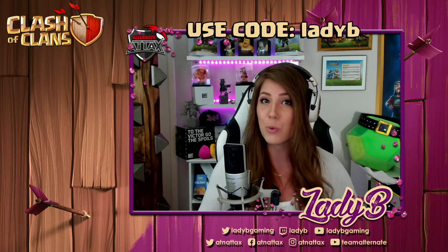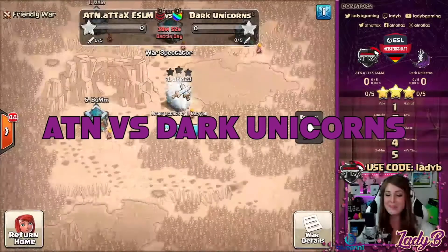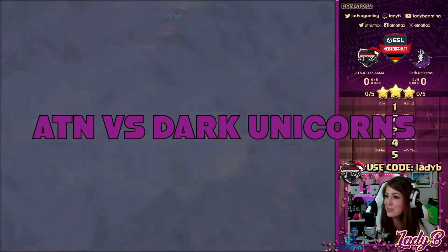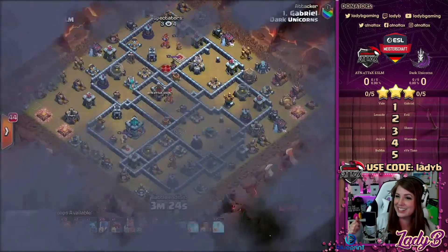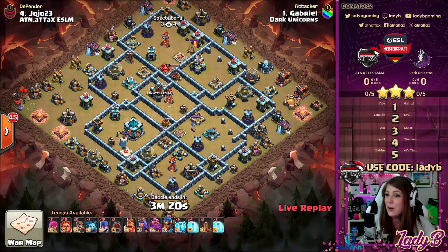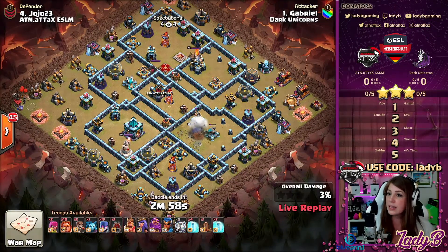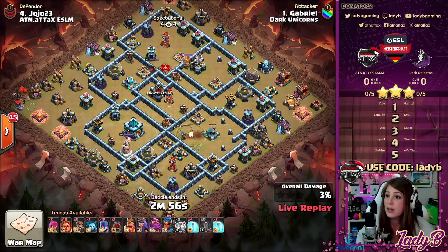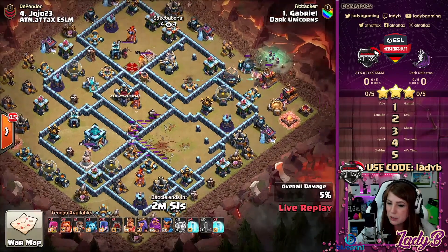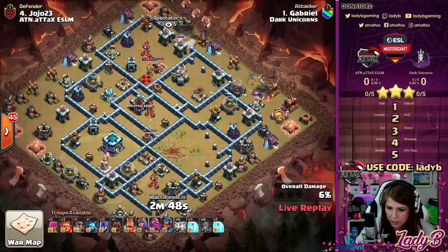Let's take a look into the ESLM week three match against Dark Unicorns. Gabriel is coming in starting off this war with the Frozen Witch attack — exactly what I wanted to see. Coming in with a zap-quake to start it off, we've got the Log Launcher, and that's part of this strategy: using the Super Giants to do the tanking.